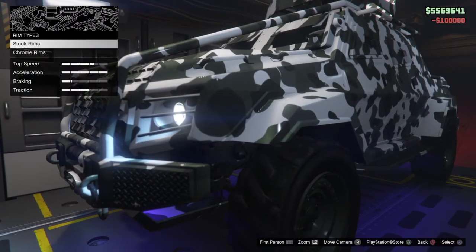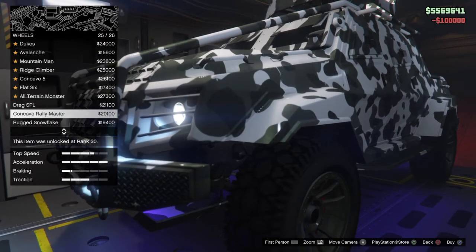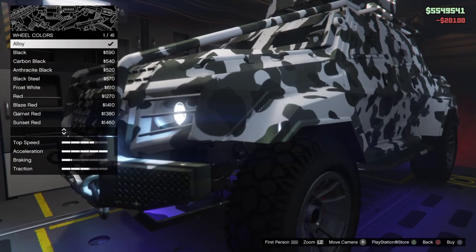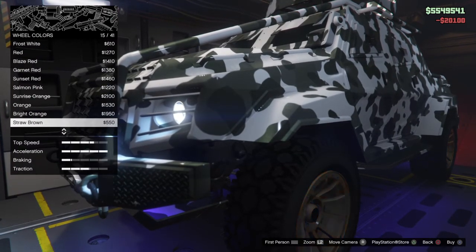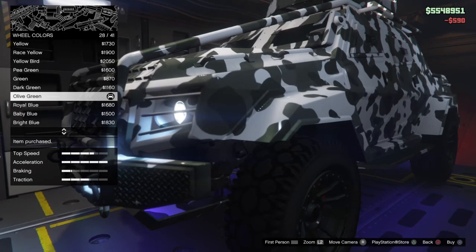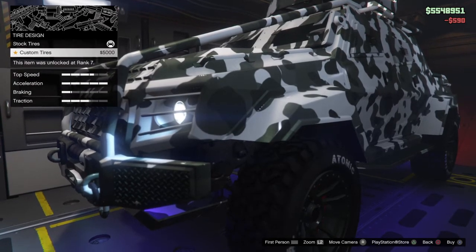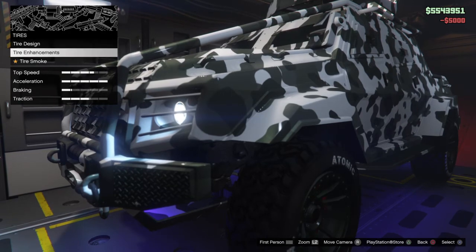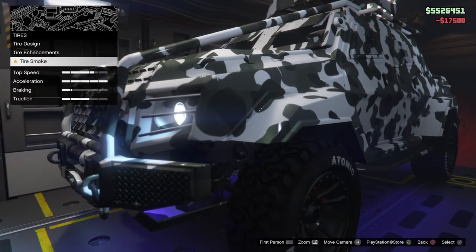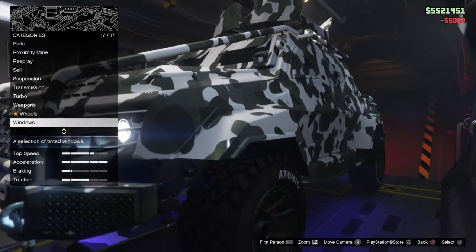Wheel type: off-road, stock. Oh, that looks good — Mudslingers. We're going with those; they just stood out to me. Wheel color: olive all the way around. This is basically the same setup as the Night Shark I had before I did that Kobe Bryant tribute. Tires are already bulletproof. Windows — of course we're going to limo tint them. And that's it.